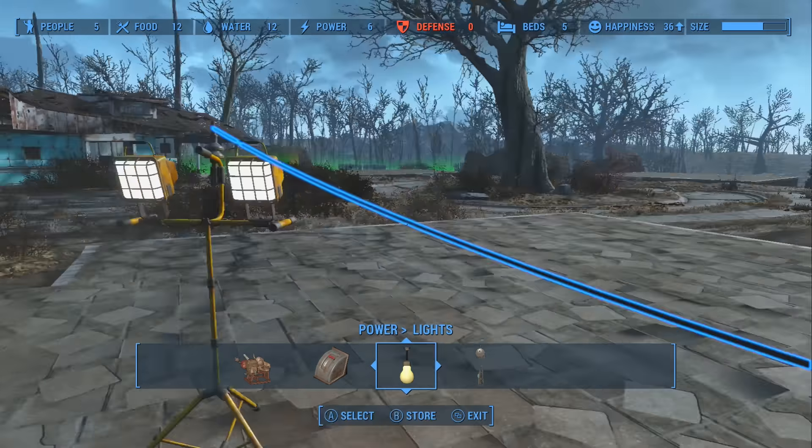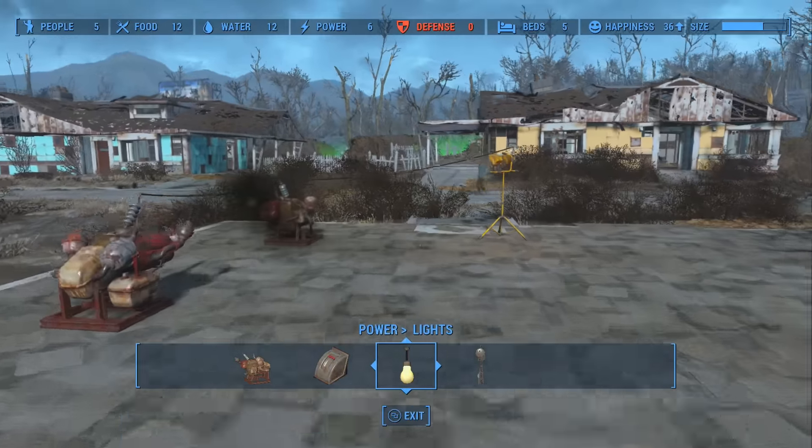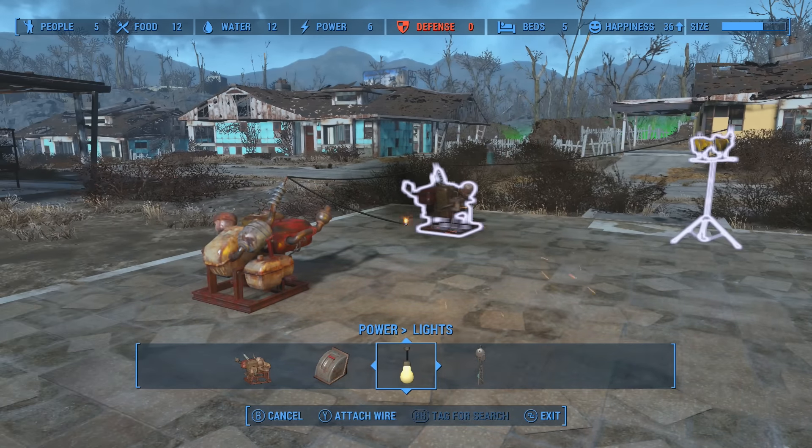So when you're doing this, the direction of the wires that you place down doesn't matter. Power flows freely, so you don't have to worry which way that you do it. Highlighting a generator will highlight all of the objects that are part of a power grid.